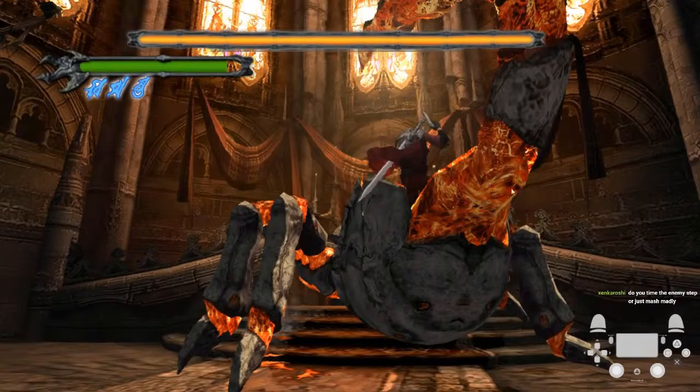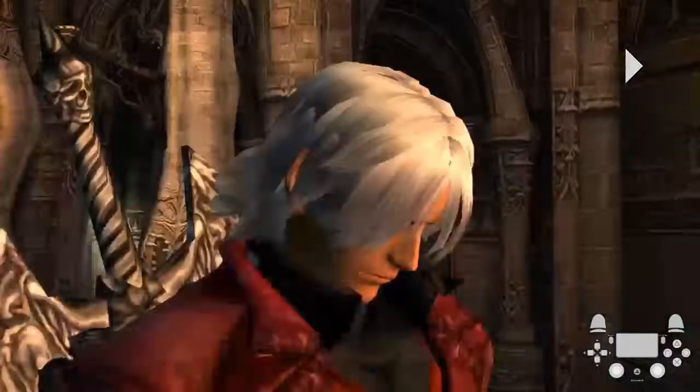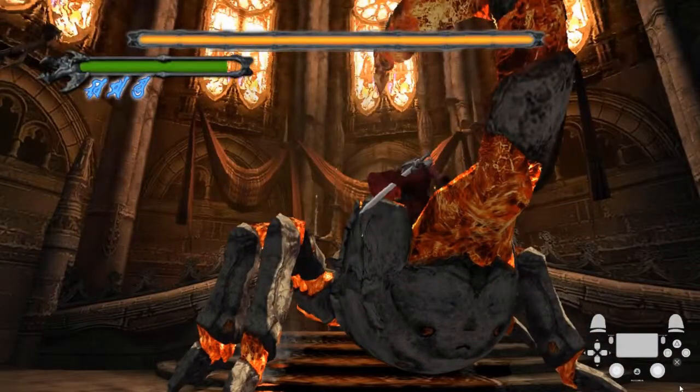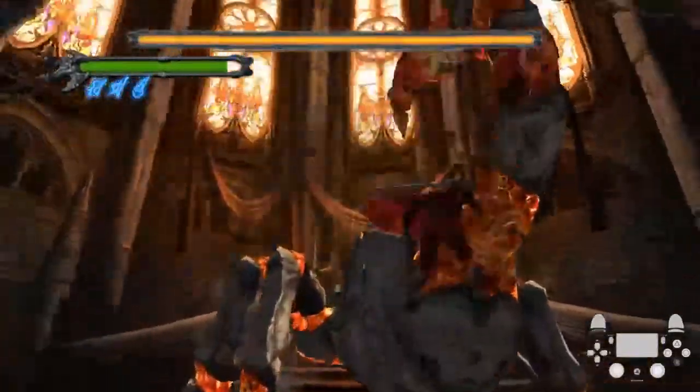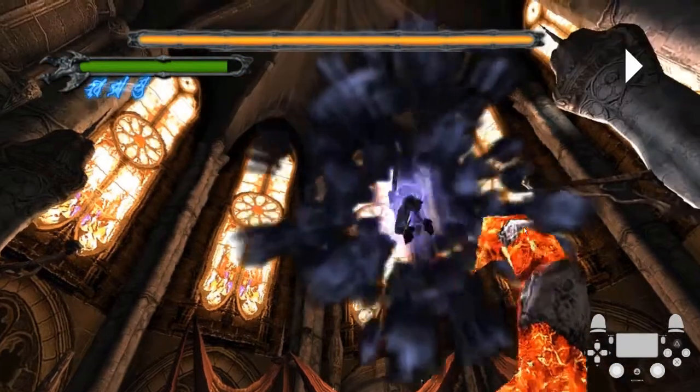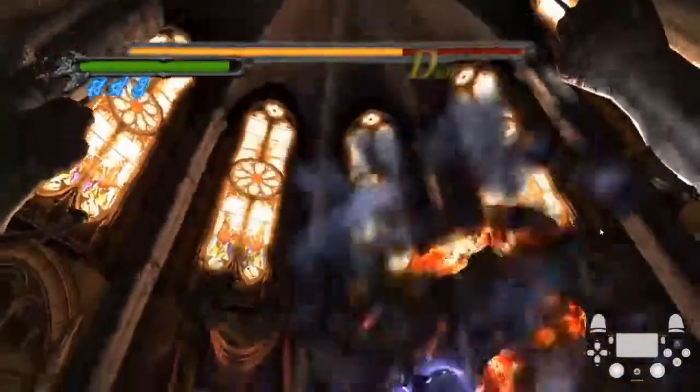Right through here — I'm not even enemy stepping. I'm just jumping onto him. I guess you can call it timing because I'm not mashing down here. I'm just jumping, and I'm not even enemy stepping on this guy. That's a misconception that people have with this fight — that you have to enemy step off of Phantom. All you're doing is just jumping onto the base of his tail, and then you devil trigger. You can actually see me land straight up like I'm on flat ground, and then jump up again, hold jump, and then Helmbreaker.